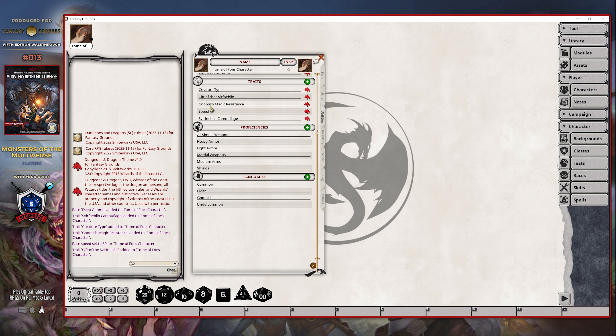You'll see a slightly longer list if your character didn't have something listed like the creature type or some of the other effects that came into play when you originally created your character. And because the new book is standardizing a lot of this, all of this gets added into your character.